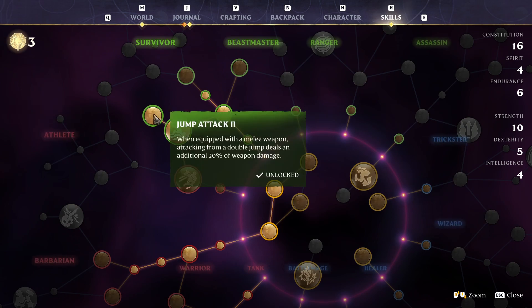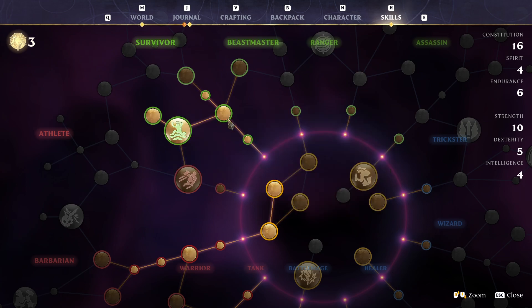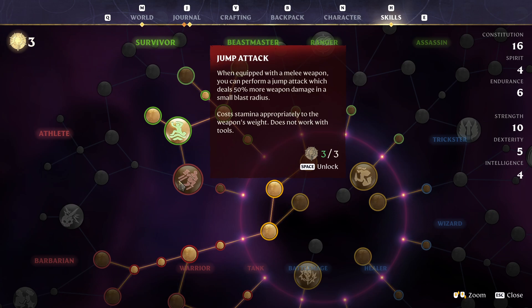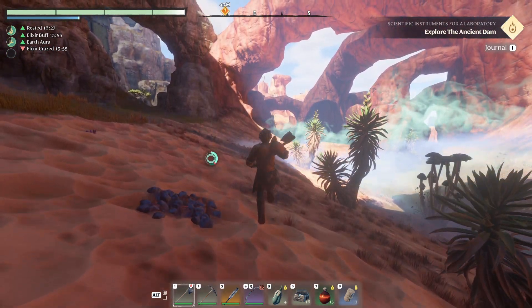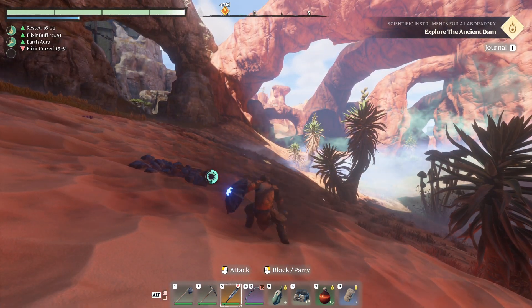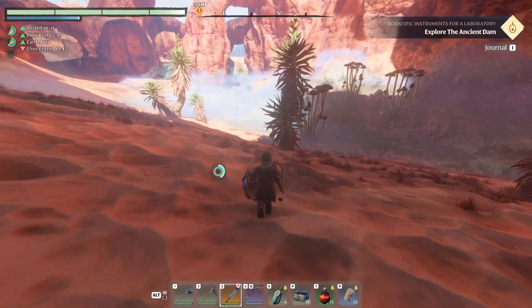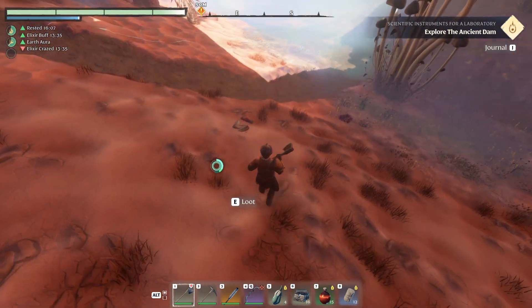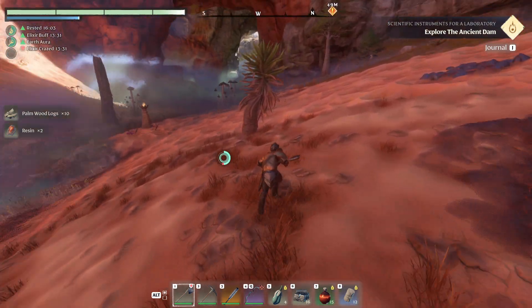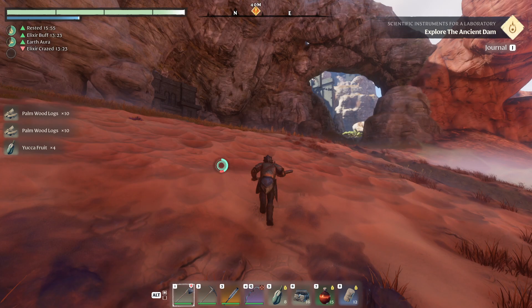In this skill tree here I just got double jump attack too. I don't know why it's called jump attack too. I don't have any athlete skills. I gotta change my weapon. I don't know if I like that because I wanted to kind of jump and be able to hit the birds, so I'm gonna need the arrows for that. If I jump attack, maybe it's good for fighting multiple enemies.